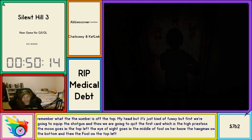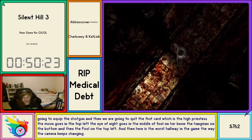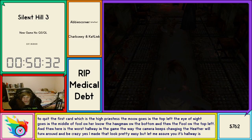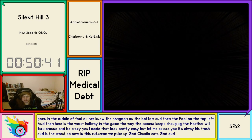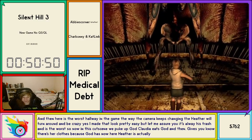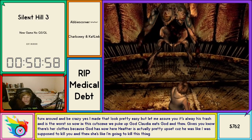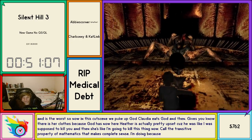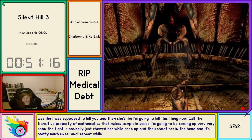Here is the worst hallway in the game — the way the camera keeps changing, Heather will turn around and be all crazy. I made that look pretty easy but let me assure you this hallway is trash. It's the worst. Now in this cutscene we puke up God, Claudia eats God, and then there's her clothes because God is now here. Heather is pretty upset because she was like 'I was supposed to kill you,' and then she's like 'I'm going to kill this thing now.' The transitive property of mathematics — it makes complete sense. Time's coming up very soon. This fight is basically just shoot her while she's up, then shoot her in the head — rinse and repeat while healing simultaneously.